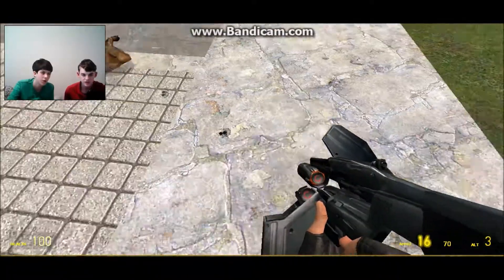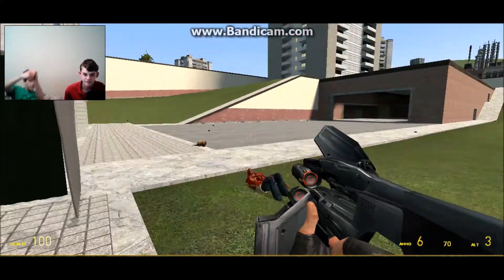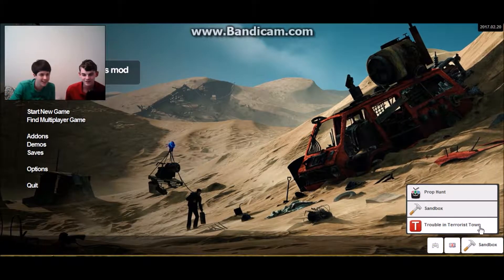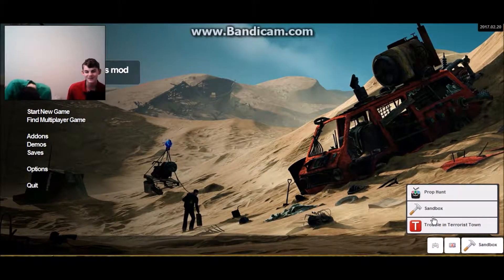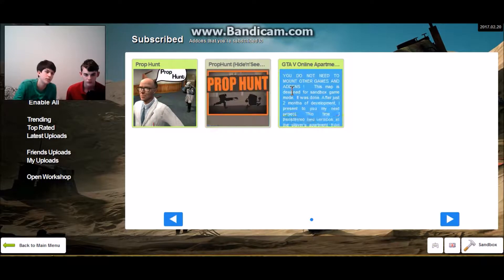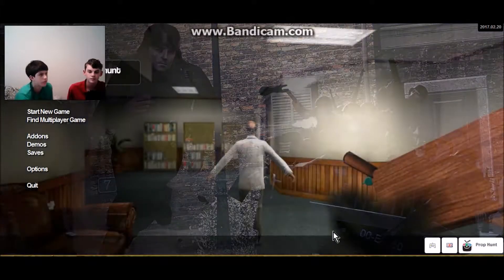He had a little parasite on his face. This was actually a person. I just now noticed how gruesome this dude was. I told you how graphic this game is. That was sandbox mode - that was like creative mode. So we've got three things here: we've got Trouble in Terrorist Town, we've got sandbox mode which was where we just were, and we've got Prop Hunt. Those are from add-ons. We're going to play some Prop Hunt.